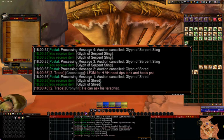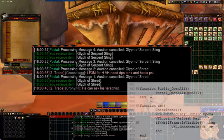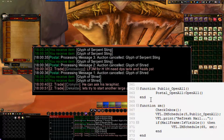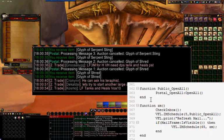Download and install Postal and OpenRDX. If you don't wish to run all of OpenRDX, the only part you really need is VFL. In the Postal add-on folder, find the Modules folder and open the file OpenAll.lua with your text editor.